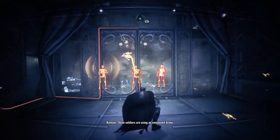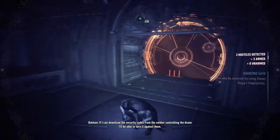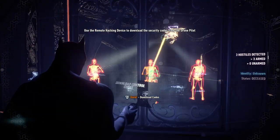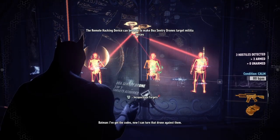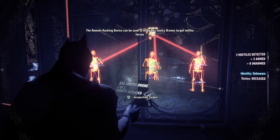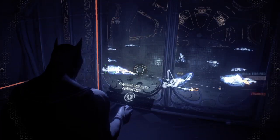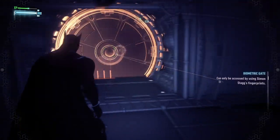Can they see us? The soldiers are using an unmanned drone. If I can download the security codes from the soldier controlling the drone, I'll be able to turn it against them. Got the codes — now I can turn that drone against them. Incapacitate targets. They're all done, out cold. Easy as that.